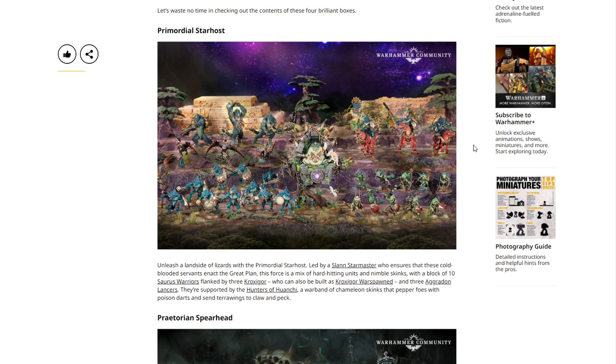They're supported by the Hunters of Huanchi, a warband of Chameleon Skinks that pepper foes with poison darts and send Terrawings to claw and peck. This is an interesting box — we do see another Slann Starmaster, who was in the Seraphon launch box but not the Vanguard box, plus new Warriors, Kroxigors, Aggradon Lancers, and the Hunters of Huanchi warband. There's some repetition with the launch and Vanguard boxes, but it's not really a big issue. You're probably taking Lord Kroak before a second Slann anyway. Overall, a very nice box.